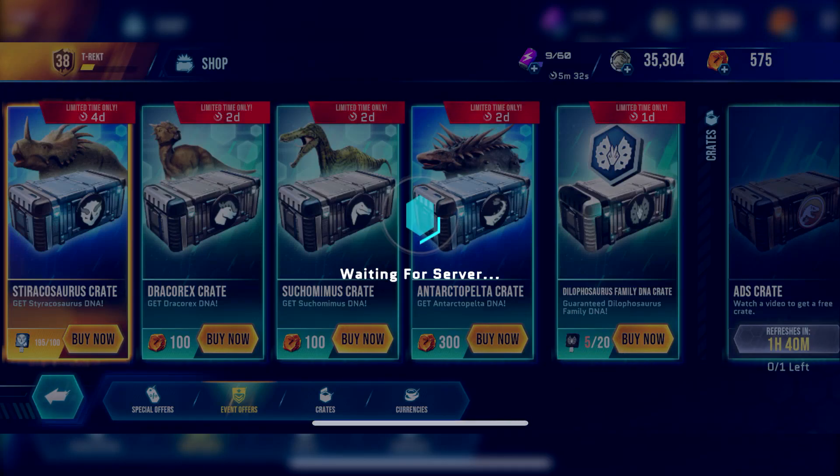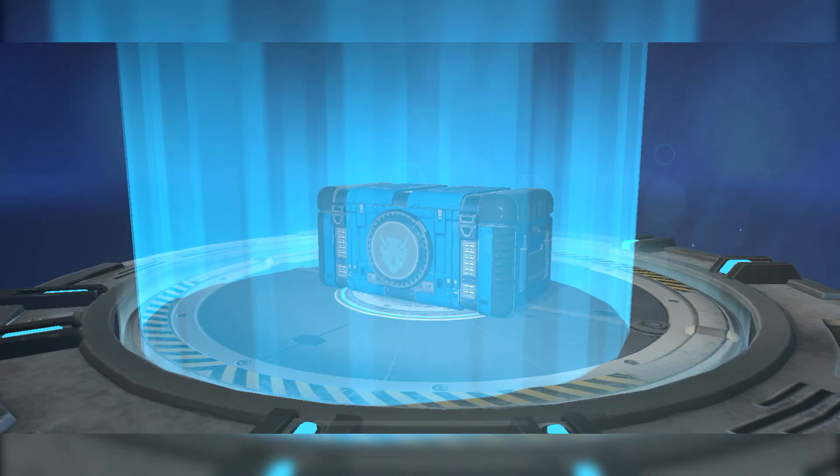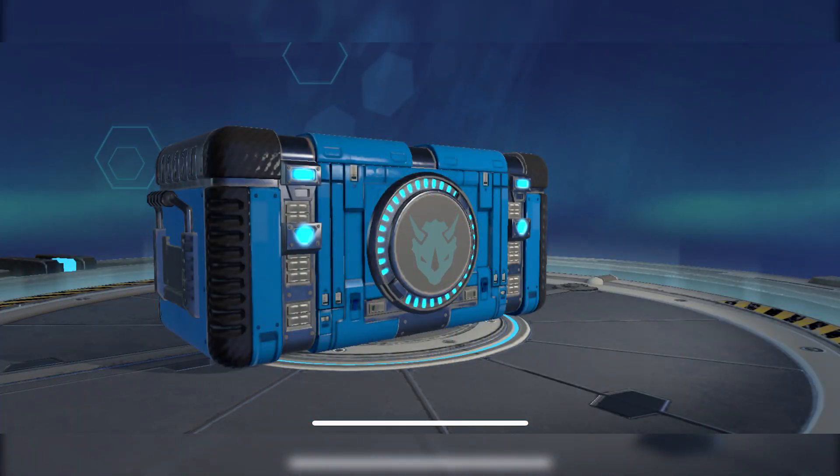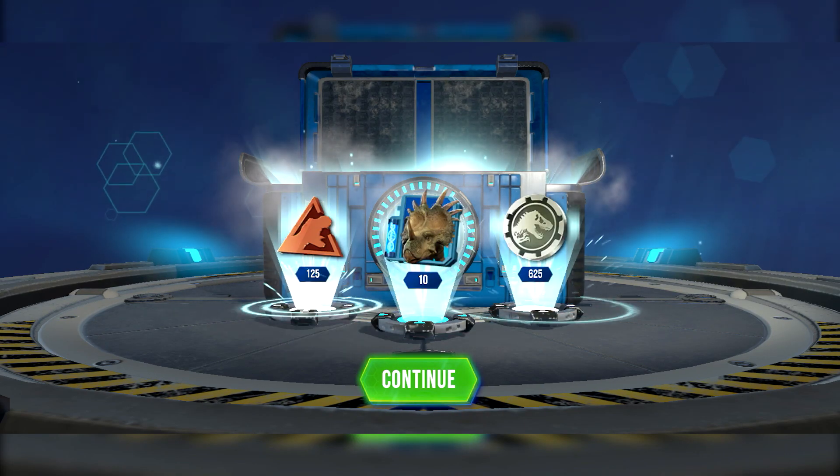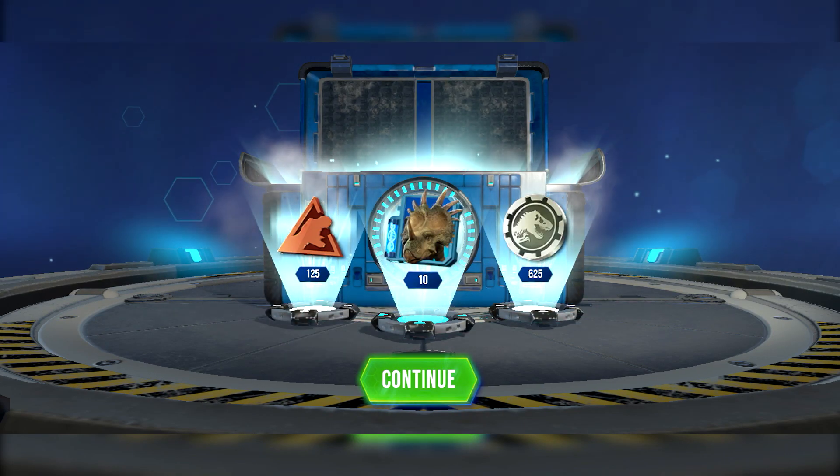Hey guys, T-Rex back again and today we're playing more Jurassic World Primal Ops. We're going to start off with a Styracosaurus crate. We need about 9 more DNA, so hopefully we get 10 and unlock it. Fingers crossed — yes, we get a 10, so we've unlocked the dinosaur.